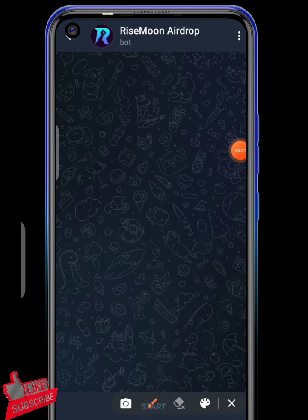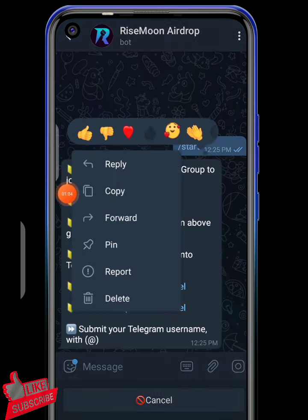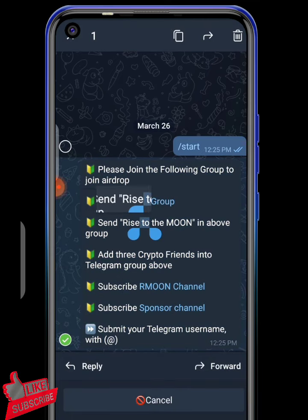As you can see, here is the Rizemon Telegram airdrop bot, page, and everything — this is where we can get this airdrop. Without further ado, hit the start button to proceed. The first thing you have to do is copy the Rizemon text and send it in the above group. If you can write it in the group manually, that works too.